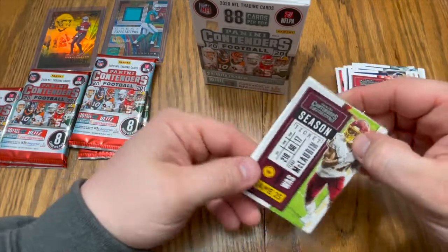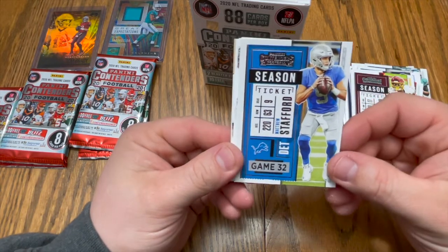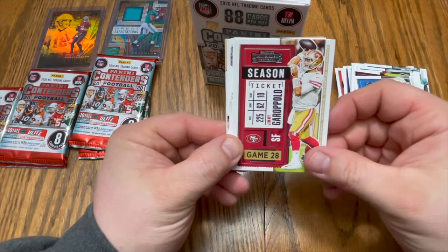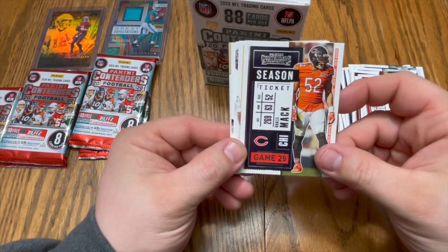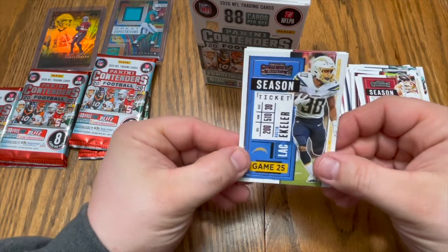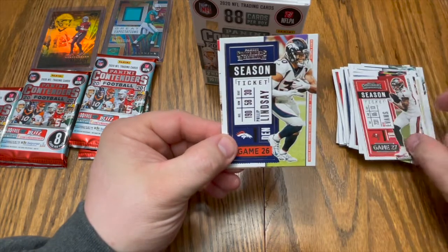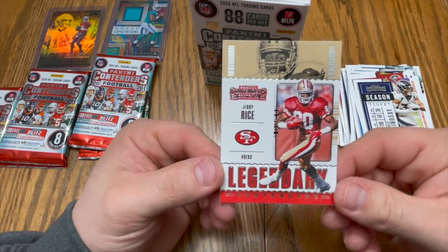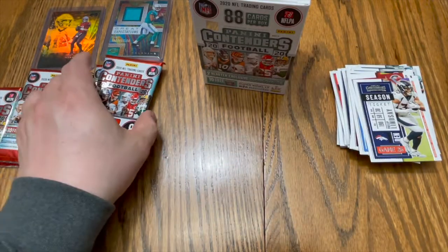Scary Terry McLaurin. Matthew Stafford — now a Ram, we'll see how that goes. Jimmy Garoppolo, pretty boy. Khalil Mack, dope — Bears, I'm gonna sleeve him because that's my boy. Austin Ekeler, Mike Evans. Philip Lindsay, and another Legendary Contender — Jerry Rice! Okay, Randy Moss and Jerry Rice, I'll take that.